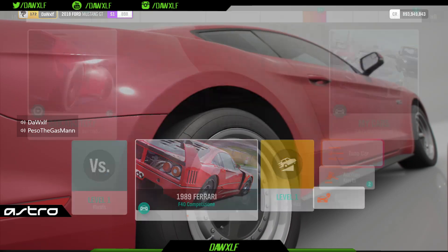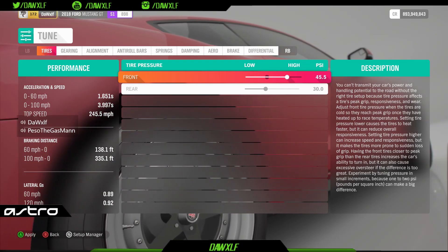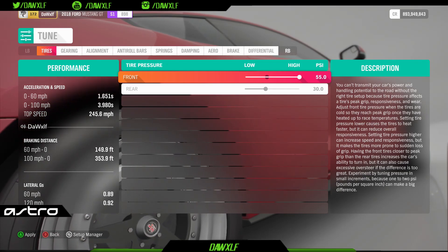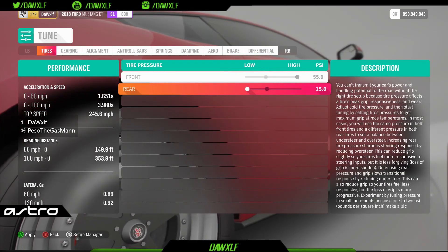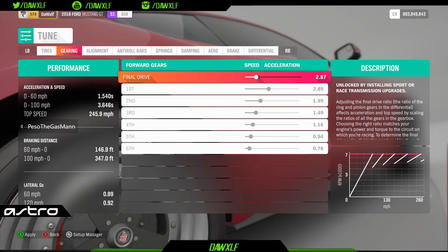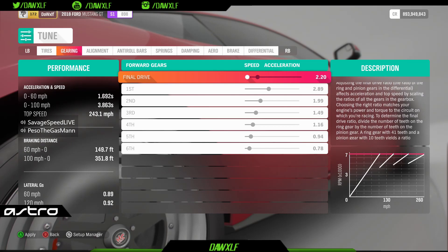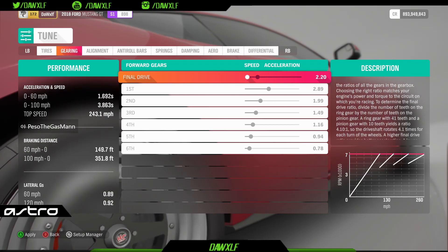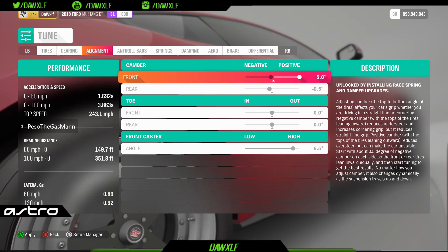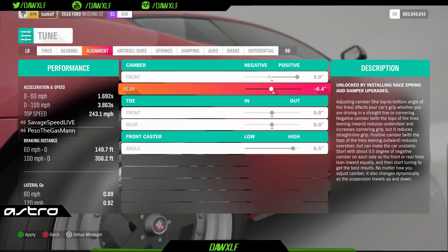Alright, we're going to go to cars, tune car. Tire pressure is important. The front — we don't want any grip on those front tires, so we raise the tire pressure all the way up. We want all the grip in the back, so we're going to drop it down to 15. Gearing — I tune all my cars at 220. Some cars you can adjust it, you can shorten it up, but for the most part all my cars are 220. Alignment — I run positive camber in the front because we don't want any grip on those front tires. This minimizes front grip.